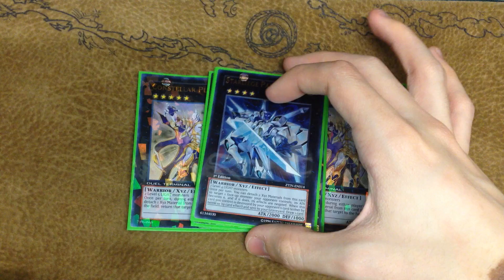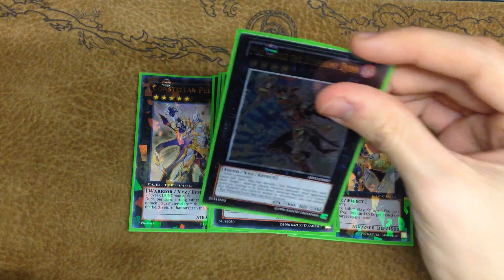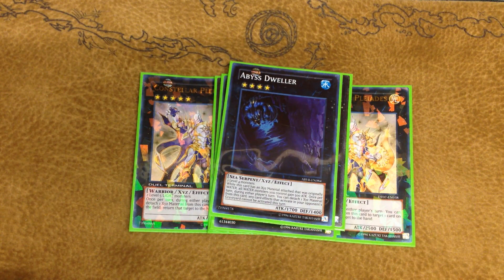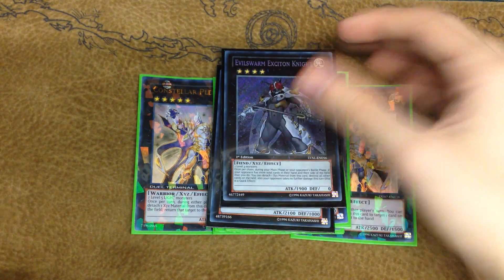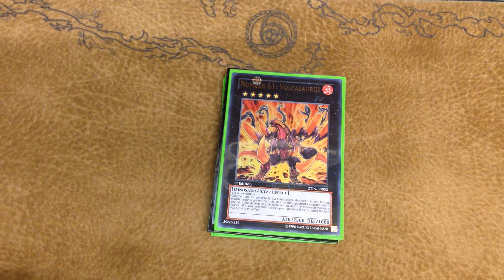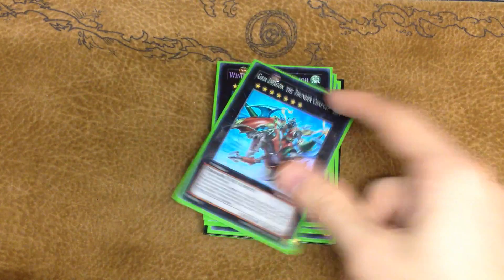Then one Number 61: Volcasaurus — Volcasaurus into Gaia Knight is good, as I've preached in my Wind-Up deck profiles. One Maestroke the Symphony Djinn, which is really strong right now. One Steelswarm Roach — two Lights, negate an opponent's effect and make its attack zero, and when it dies you draw a card. One Bahamut Shark — Dweller for the Mermail and Hieratic matchup. One Number 101: Silent Honor ARK, one Exciton Knight which is stupidly good, one Dire Wolf, one Tiras Keeper of Genesis, one Zenmaines, and one Gaia Dragon the Thunder Charger.